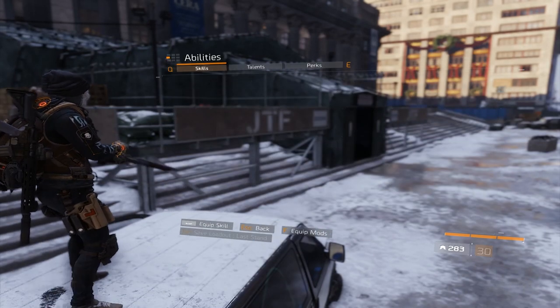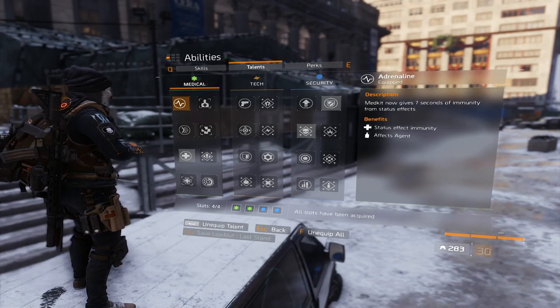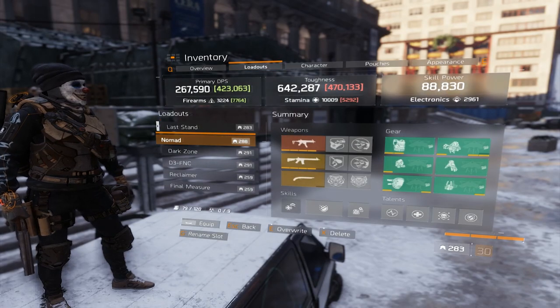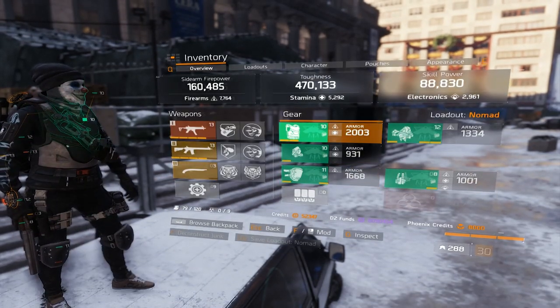Moving on to my talents and skills for solo play — the same: I use Immunity, Crit Safe, Precision, On the Move. If I would play in a group I would switch Precision for Combat Medic. Moving on to my Nomad — I mean actually my Banshee, I'm sorry.